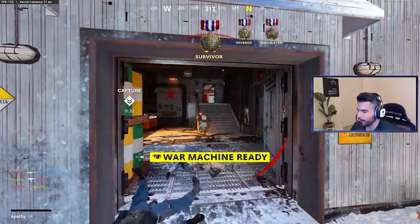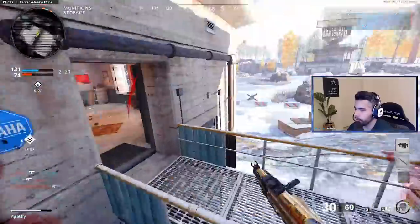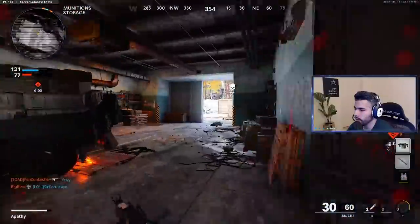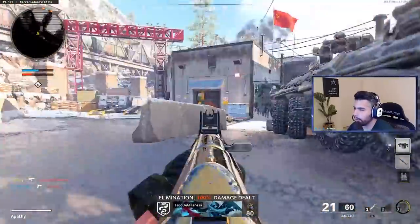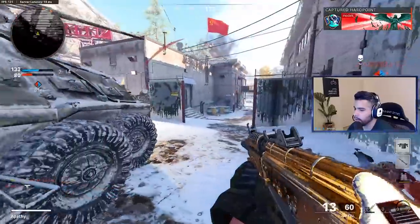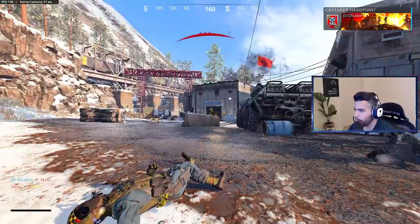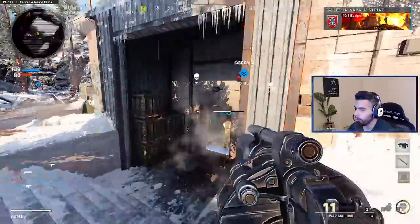There's so many of them here — I knew I was gonna be able to get more than one. What is that guy doing? Oh, counter spy plane. I get annoyed with counter spy planes more than anything else. Like you can throw a chopper gunner but there's a counter spy plane killing my radar — it's so annoying.